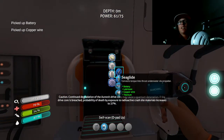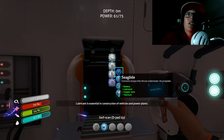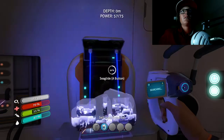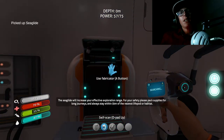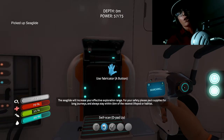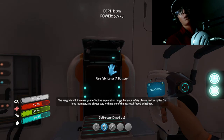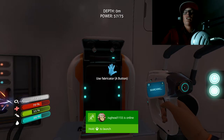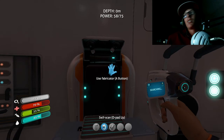Alright guys, now I have everything I need for the sea glide — a battery, lubricant, copper wire, and titanium, all very easy to get. Now we are going to craft the sea glide. I hope this tutorial helped you guys. If it did, remember to smash that like button, and if you're new to the channel please consider subscribing for more videos from your boy Lemonaptor. I'll catch you on the next video, bye!